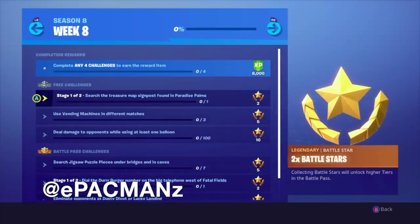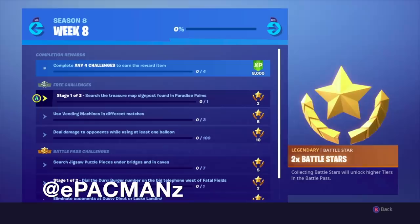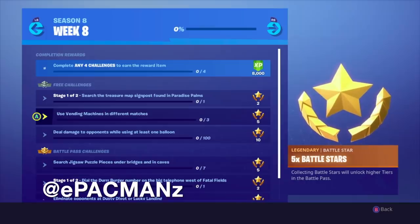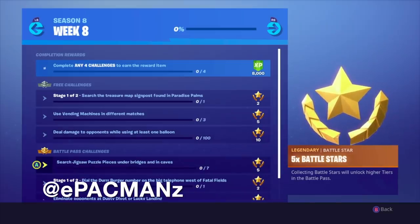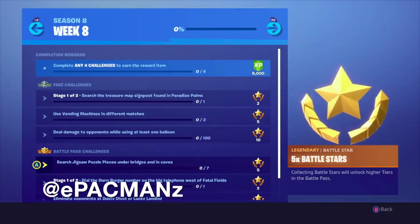So here's the first stage challenge. Stage 1 of 2: search the treasure map signpost found in Paradise Palms. Then we have use vending machines in different matches — looks like 3 matches. Then deal damage to opponents while using at least 1 balloon. For the battle pass challenges, we have search jigsaw puzzle pieces under bridges and caves — looks like 7 different locations.